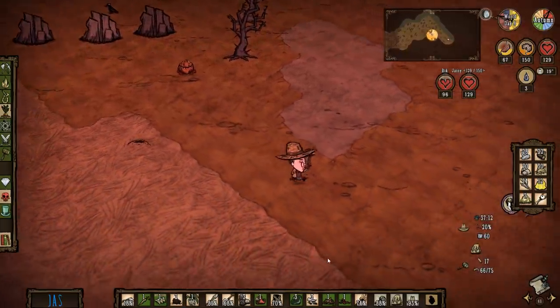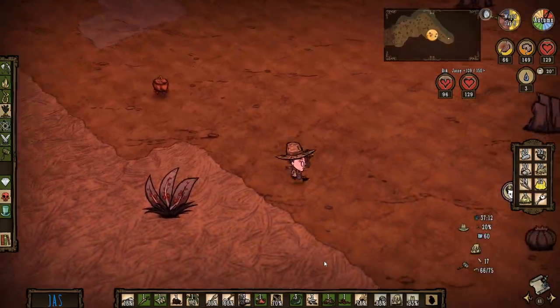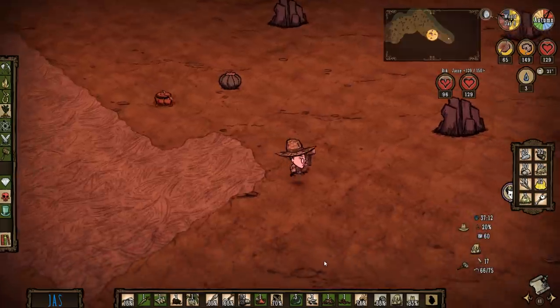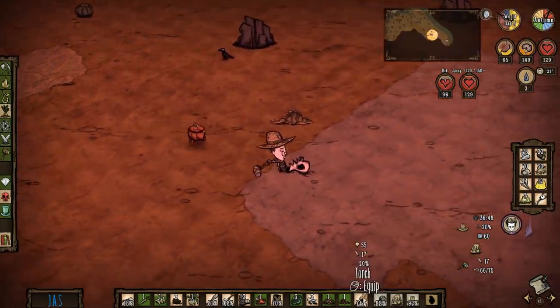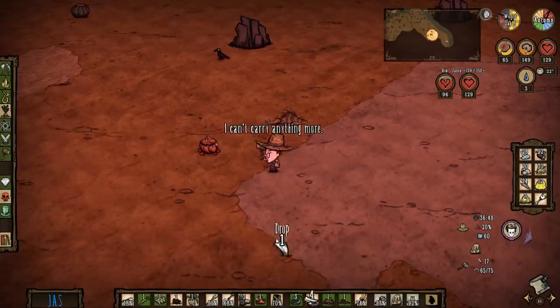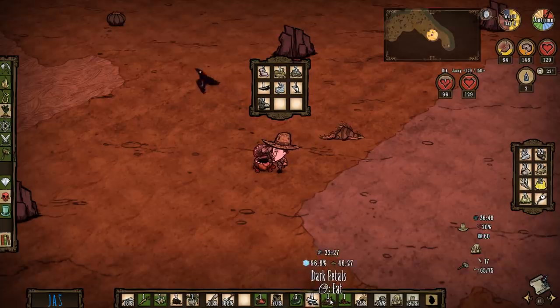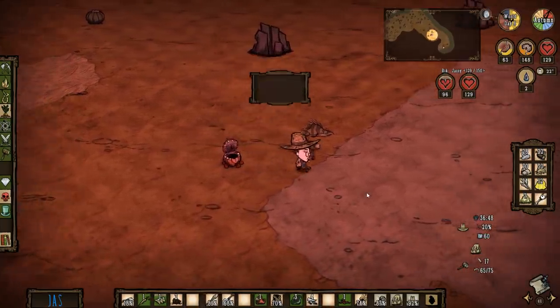Do you know what you call someone who makes and repairs barrels? A cooper. I thought it was going to be bunghole — I was waiting for one of y'all to say something like that and be very egg on your face. I am very disappointed. Egg on your face, big disgrace. Carry that magic for me, please.